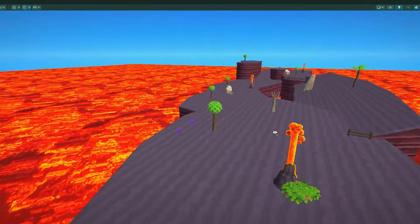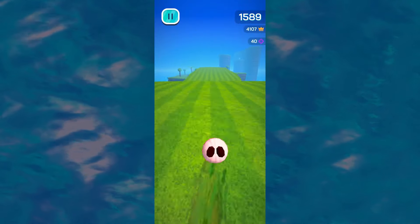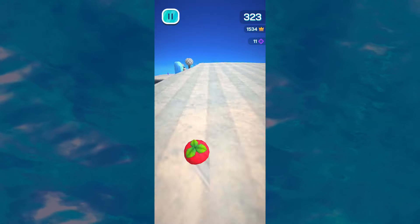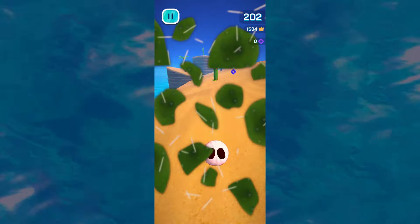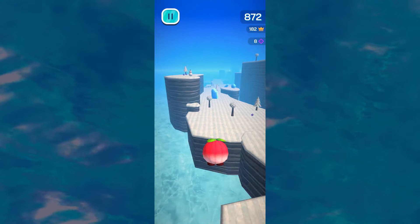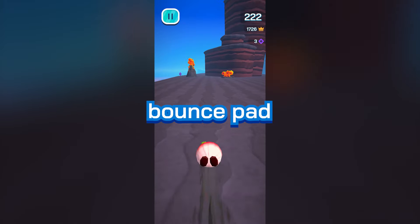I thought it would be cool if every volcano were bursting with lava, but I didn't know how to make that, so first I just added a cylinder and put the lava material on it — and this looks absolutely terrible. The issue is that it doesn't look like it's bursting upwards, but I got an idea. To make it look like it's going upwards, I created a shader in Unity that takes the texture and scrolls it upwards over time. If we just turn up the speed, it gives the illusion of lava going upwards. On top of that, I added a Fresnel effect, which makes the edges look like they're glowing.